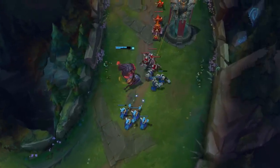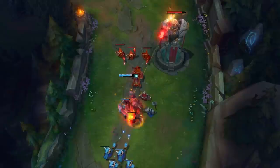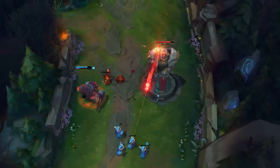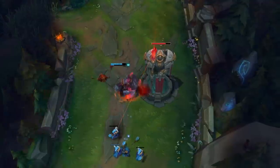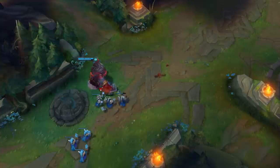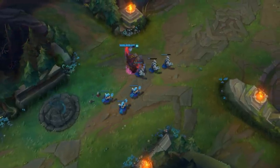You may want to max W first for the wave clear — it's his most reliable ability. If your enemies think they know your item build, use Living Forge to pull the wool over their eyes.